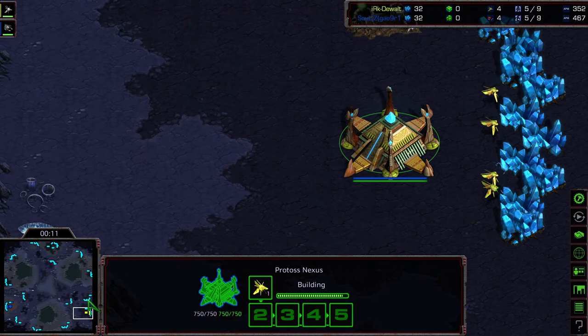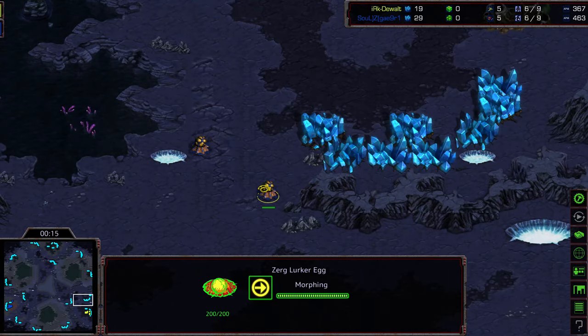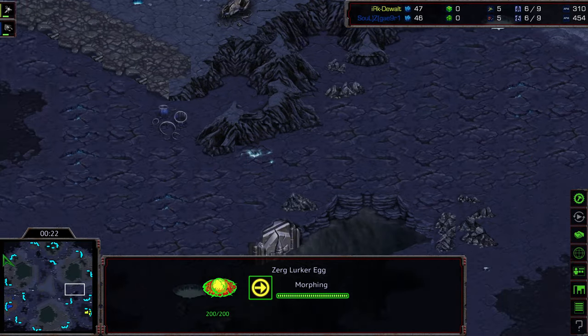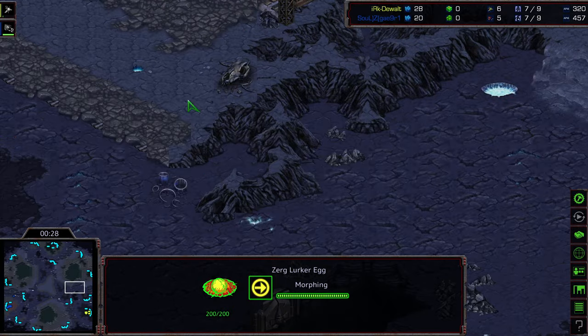I'm doing a map reveal because I feel like it. This is kind of the new feature — they added eggs in between towards the natural expansion. This is the classic rotated blue storm map, the classic blue storm gap. I think they widened it a bit, so now Dragoons and other things can fit through it. This is where map control in the mid game can be very important.